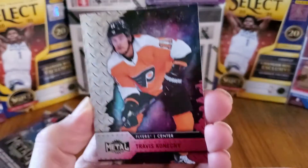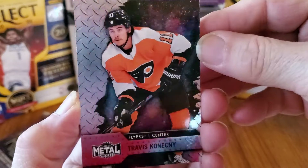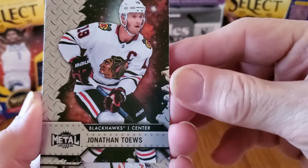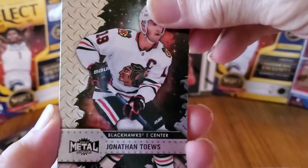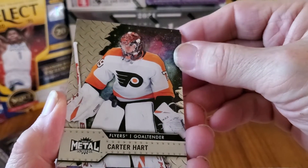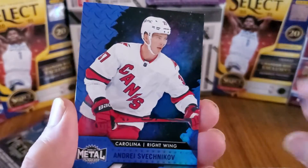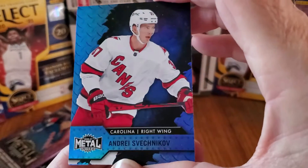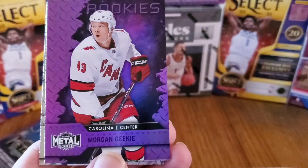All right, here we go, third pack. Flyers — Travis Konecny. Again, just gorgeous, gorgeous cards. And for the Blackhawks we have Jonathan Toews. The Blackhawks — Bobby Hull, Stan Mikita. For the Flyers, goaltender Carter Hart. All right! And we have this blue thing again — gotta love it. Andrei Svechnikov, Carolina. Oh, another one and this one's a rookie — Morgan Geekie, center.